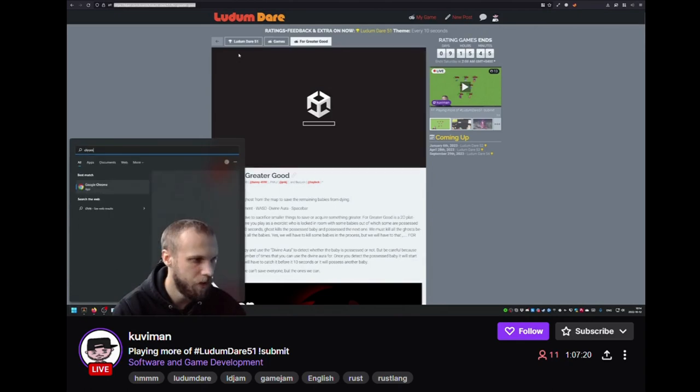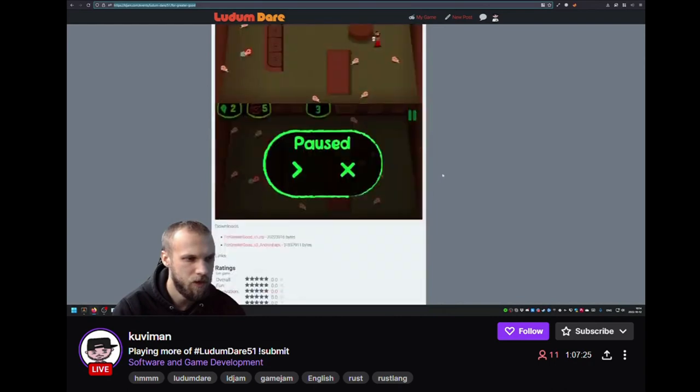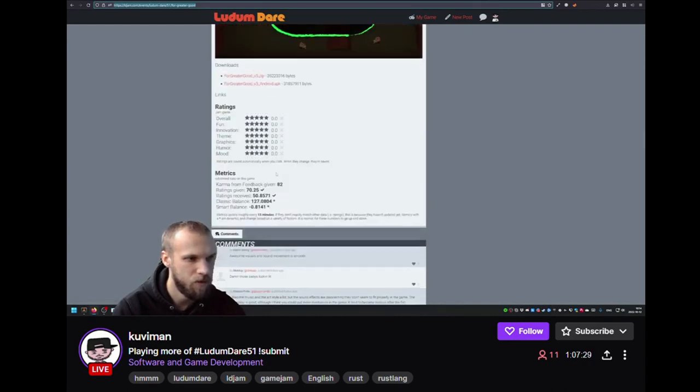It might not work in Firefox so I need to go to Chrome. I can scroll down but there is no link to the itch page — there's only the download link and the other links are empty.